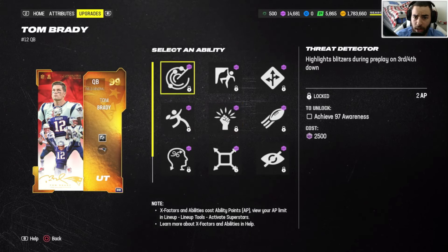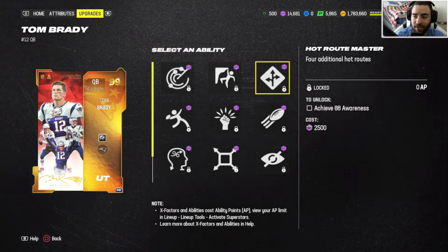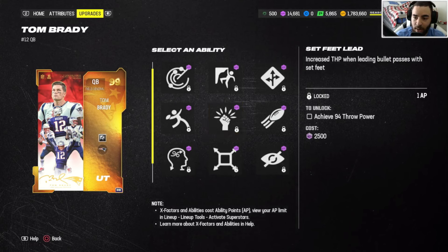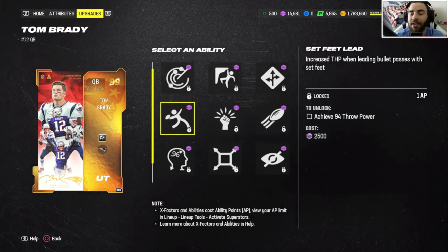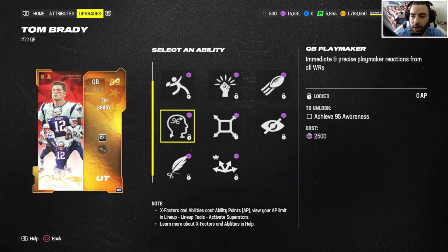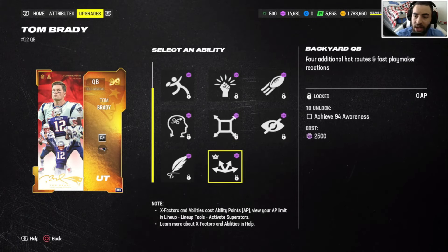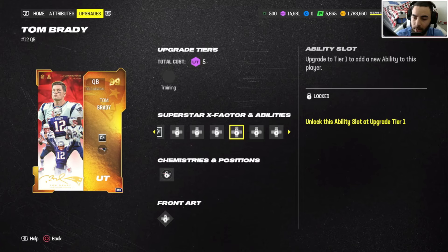He has Threat Detector two AP, Fearless zero AP, Hot Route Master zero AP, Dashing Dead Eyes zero AP, Pass Lead Elite two AP, Set Feet Lead one AP, QB Player Breaker zero AP, Pocket Dead Eyes zero AP, No Look Dead Eyes zero AP, Backyard QB zero AP, and Master Technician one AP.